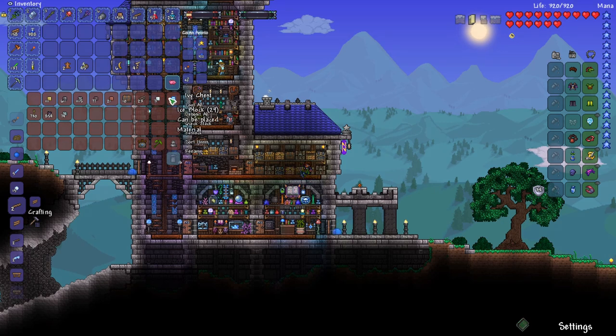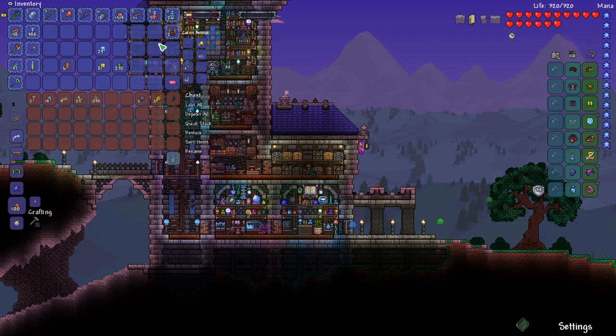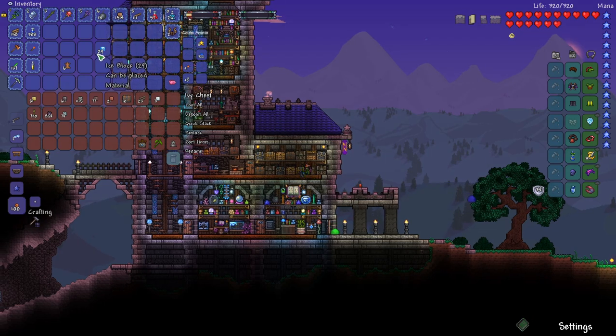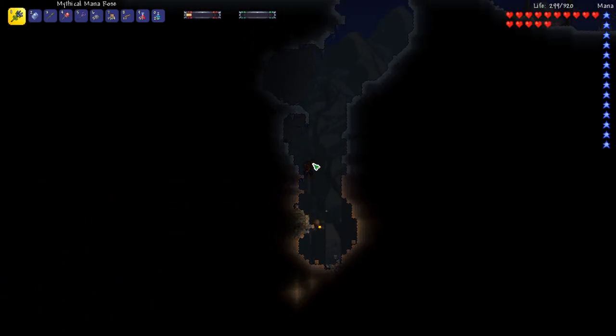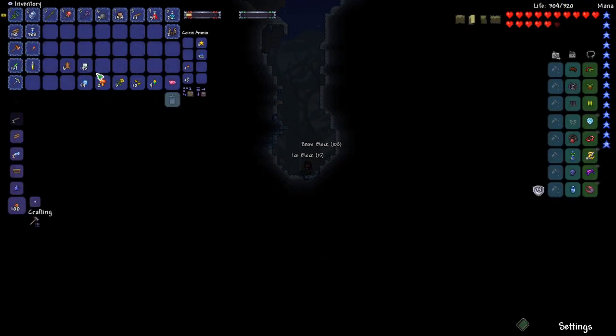We may need more ice. In order to create the ice skates, we need an ice machine, so we're going to have to run over to the ice biome really quick and pick up a few more ice blocks. And that should be good enough — 100 ice blocks.